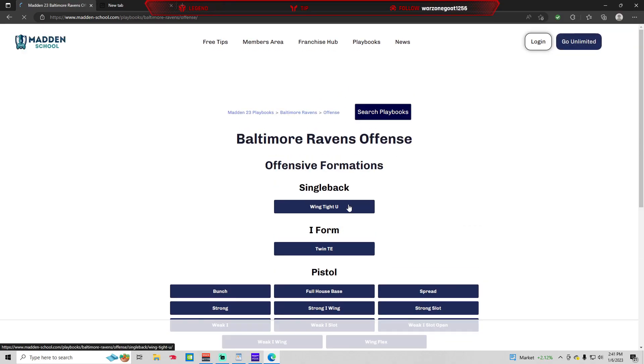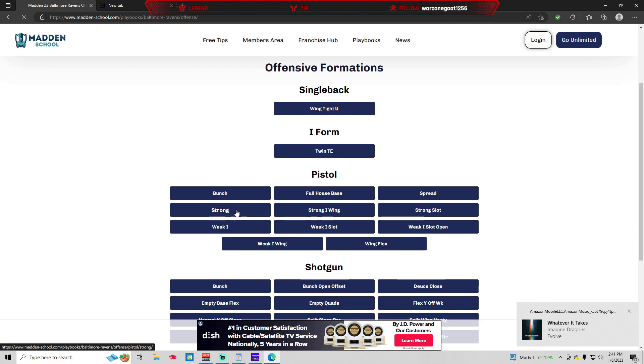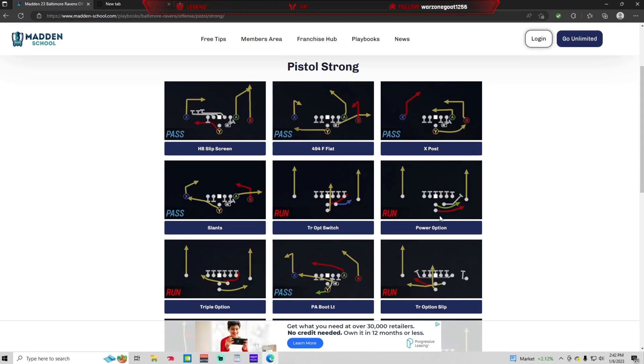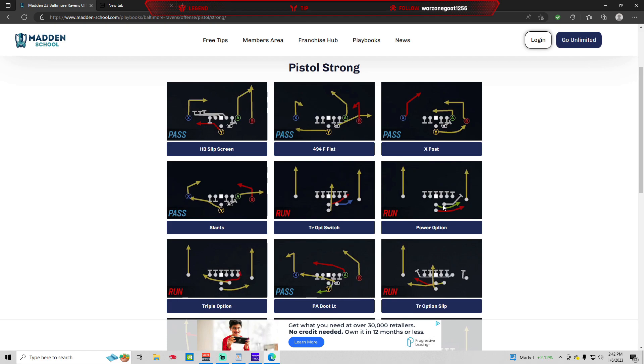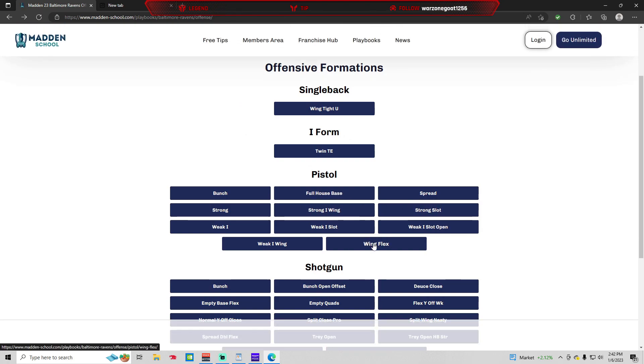If you're more of a toter and maybe you've got a running quarterback, the Baltimore Ravens have a great pistol that you can audible between: Pistol Strong, Pistol Strong Slot, and Wing Flex. All of these use the same personnel as well, so you can audible between these three formations — it's a pretty deadly combination for your opponent to stop. It's got one of the best quarterback running plays in Power Option. You can substitute a tight end at fullback, and this is going to allow you to have this as your base, then audible to Strong Slot and Wing Flex. Wing Flex is similar to Wing Flex Close from the Jets playbook, and you've got three formations to hopefully keep your opponent on his toes.